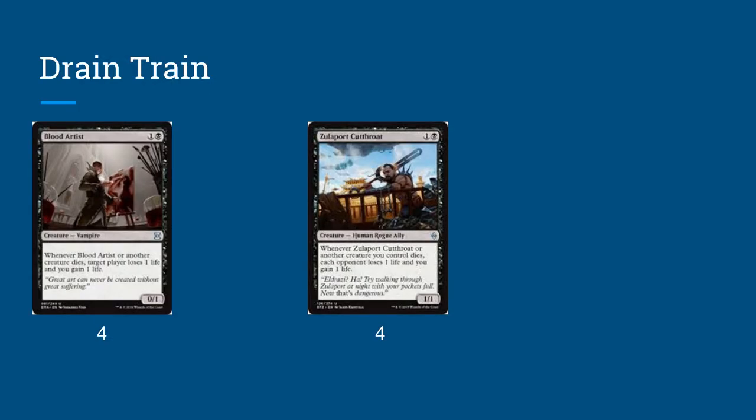Basically, it depends on these cards — Blood Artist and Zulaport Cutthroat — that have similar but not identical effects. Essentially, when a creature you control dies, they're going to give you one life, and more importantly, take one life away from your opponent. We're going to play eight of these cards that have this effect, which will give us access to it consistently.